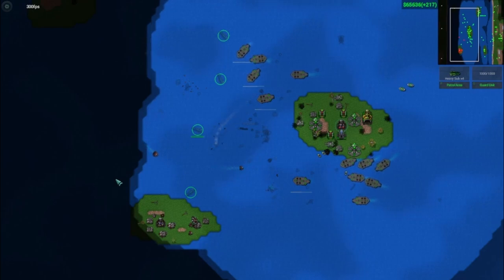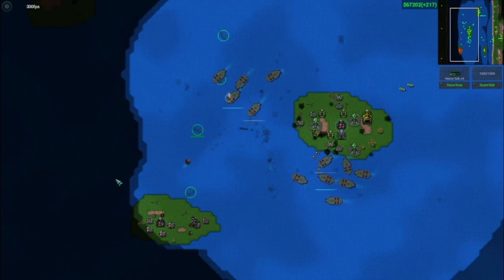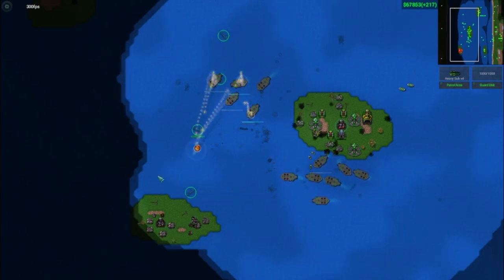The Heavy Missile Ship is the GPS unit of your naval fleet. This is emphasized by its high cost, slow speed, long range, and rather high damage.